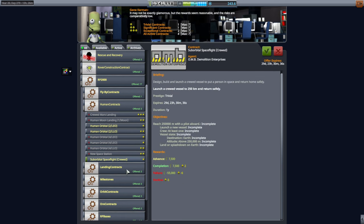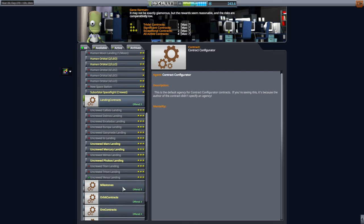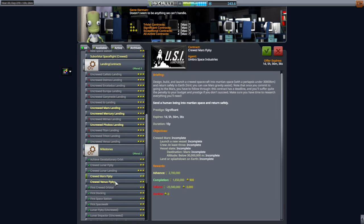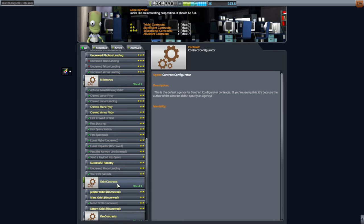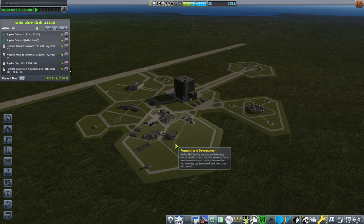I'm probably never going to do the suborbital spaceflight one. There's a crewed Mars flyby and crewed Venus flyby — they give us a lot of money, but I'm not sure we're ready for that yet. What would make us ready? Probably larger habitats and such. Let's take a look at the tech tree, because we've got some technology.